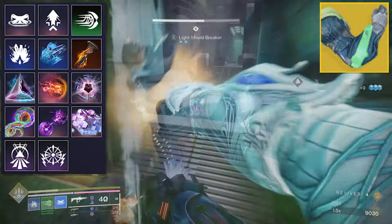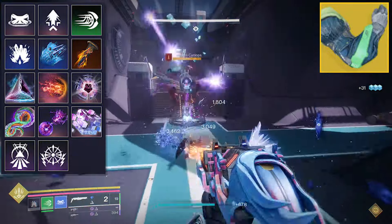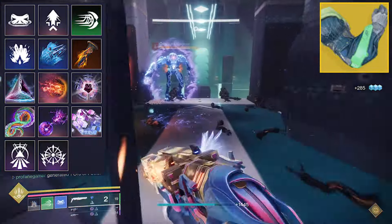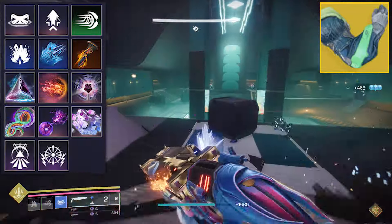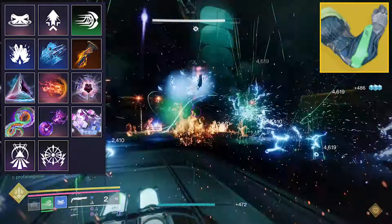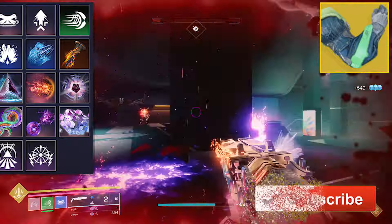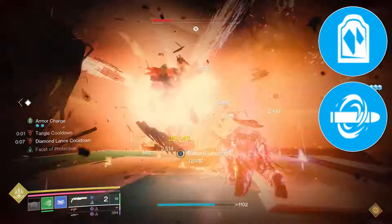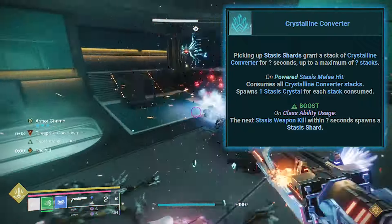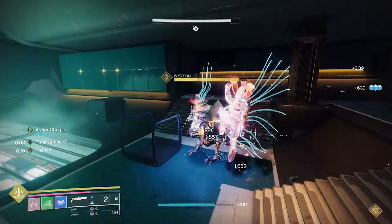One big change to this new variant is that we're trading out Knockout for Diamond Lance, and this is because slamming a Diamond Lance will now let us instantly trigger Frost Armor for us and nearby teammates. We're also going to have the benefits of Frost Armor thanks to our use of Facet of Purpose and the Glacial Quake Super. Utilizing Diamond Lance gives us an easy method to slow and freeze enemies, which will be very symbiotic with several of the new artifact mods like Hail the Storm, which causes bonus damage when shattering crystals and frozen enemies. It also releases tiny little shards that slow nearby enemies after we shatter a crystal, which entices us to use stasis weapons that come with Headstone or Chill Clip. By using Frenzied Blades, we'll have three Consecration Slams, and I find that to be much more beneficial, especially since we'll have plenty of stasis shards getting created to refill our melee energy.